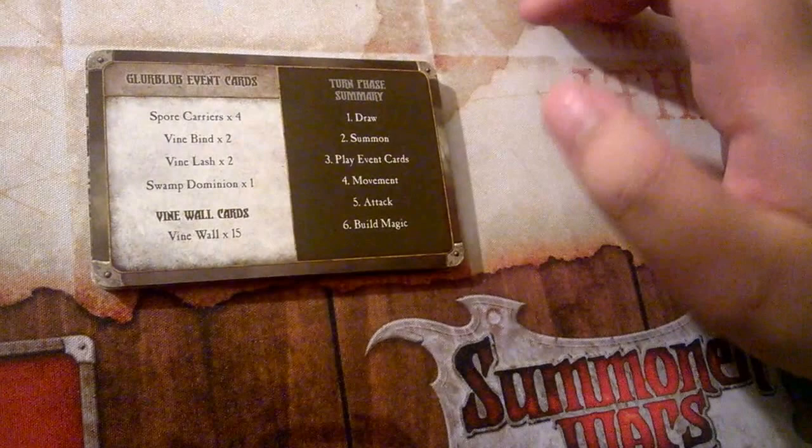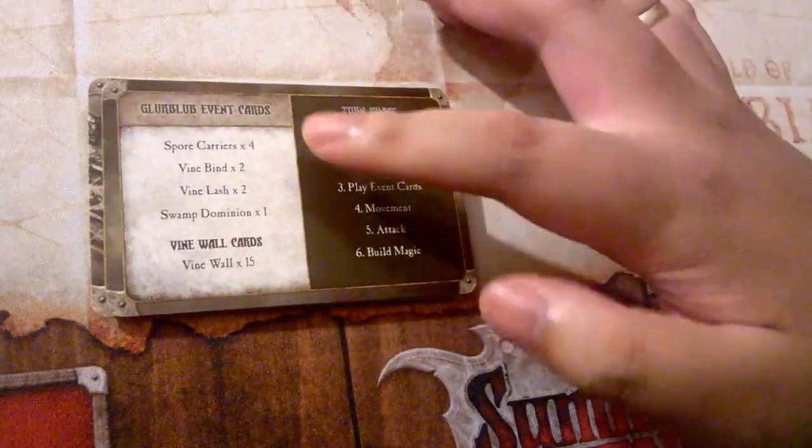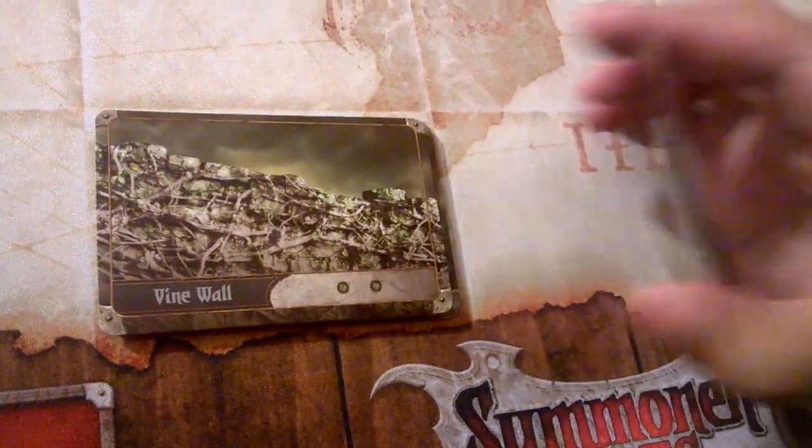Here is your starting setup card — the other side of the starting setup, sorry. This one just tells you your event cards. You have vine walls, which are separate from your deck, and the turn phase summary. And this is a starting setup card, so there is Glurblub's starting setup. There are all of his units, and that's how you set up the opening round of the game.